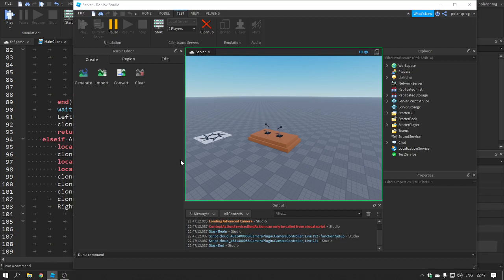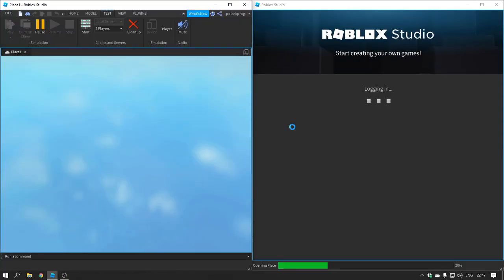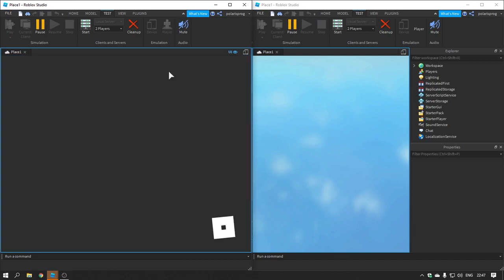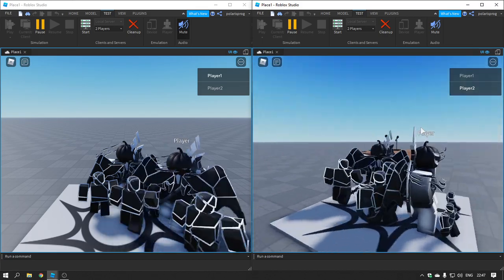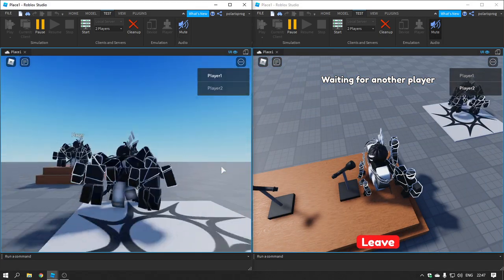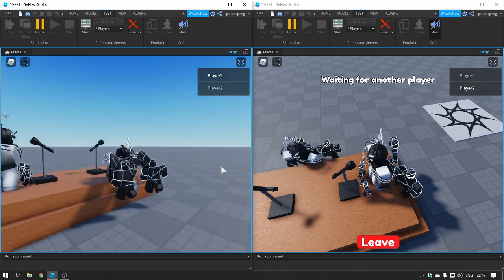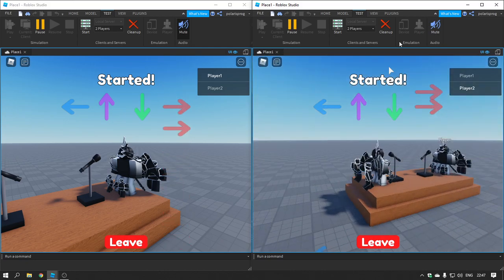The server is loaded now, we've got to wait for the clients to load and see how this looks. So we're loaded in, we're gonna go to the first place and do the same thing here. Let's do that right here and it says 'started,' and as you can see we have these arrows now.